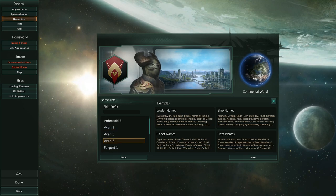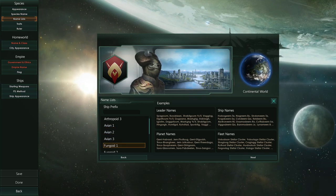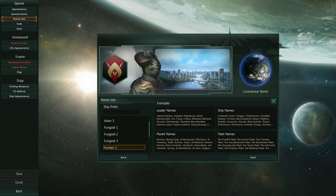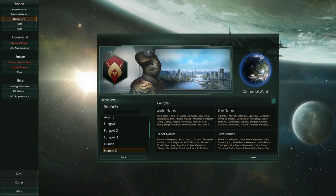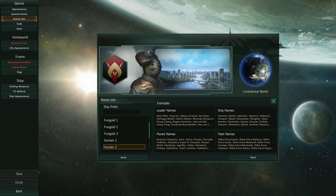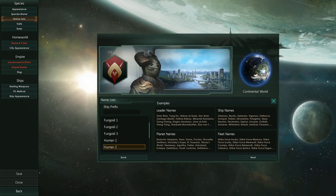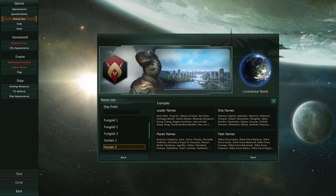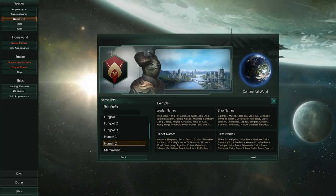The Heinlein 1.3 update complements the new DLC well, and players should get a lot out of the free patch alone. The Leviathans DLC is a major addition to Stellaris even on the back of the major free content patch. Leviathans brings to the table new gameplay and new ways to advance and expand your empire.